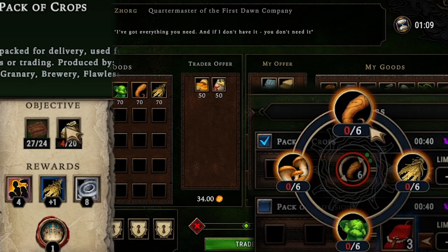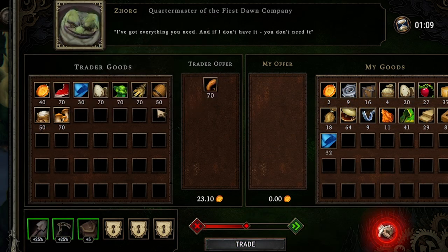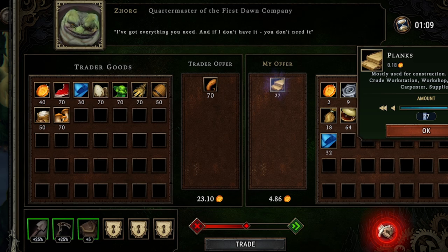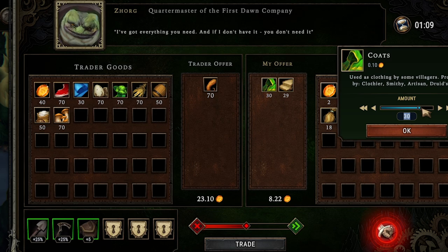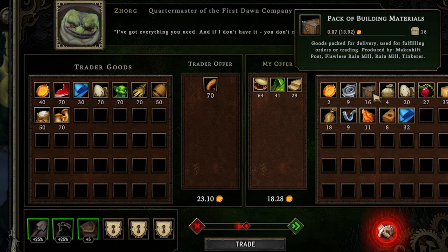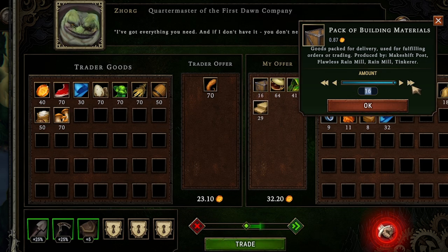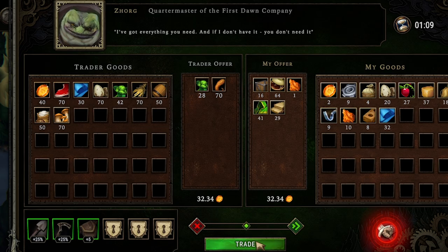This trader has all those crops. Roots are edible so we should just buy roots. We'll sell all the planks, all the coats (we have plenty of fabric to make coats), all the resin, and the 16 packs of building materials from planks since we don't need those. We'll buy some veggies too since we're lacking there. We can now start mass producing packs of crops with our roots and veggies.